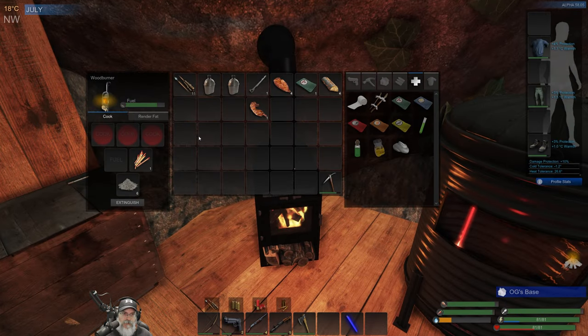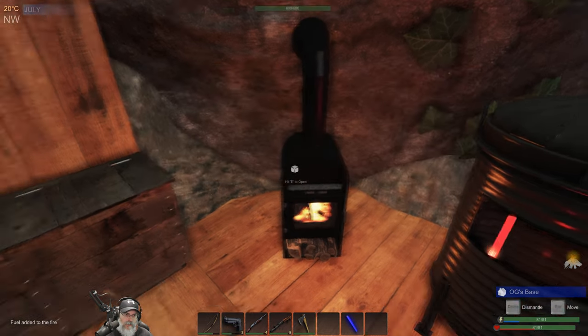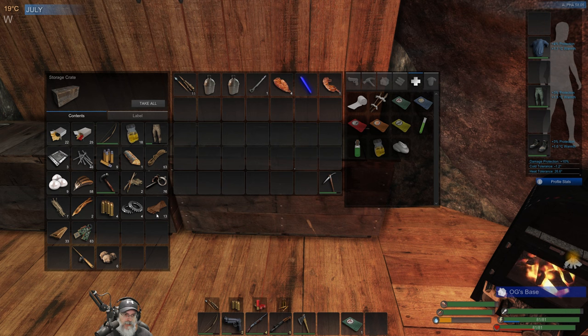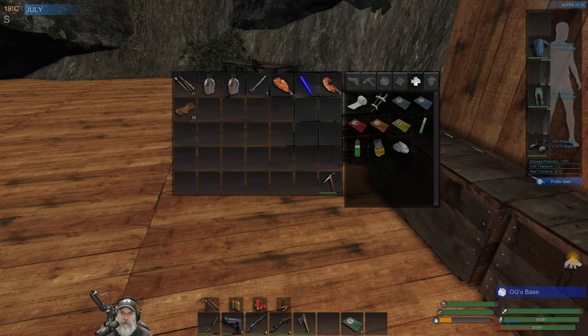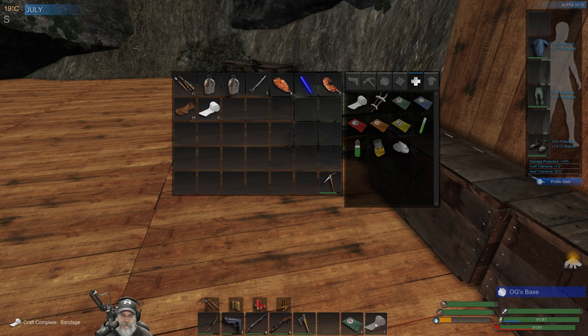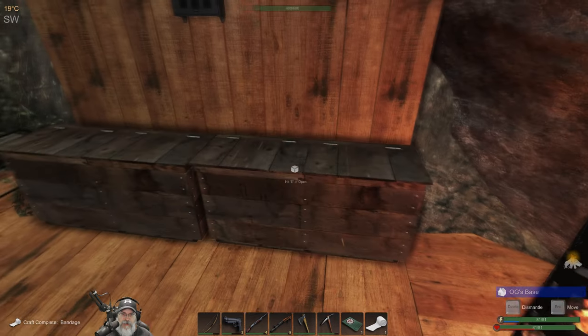Let's top you off. We don't have any bandages — we should make some. We need these — just that. We'll craft a bandage. I usually end up finding those in loot so I don't want to make a bunch of them, but we should have at least one on us. Then we'll put our pick down there.